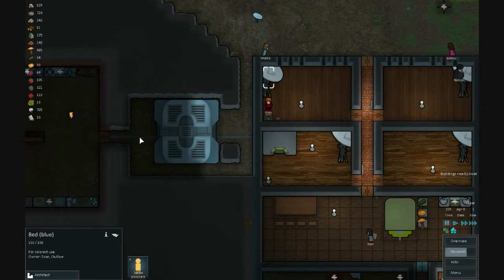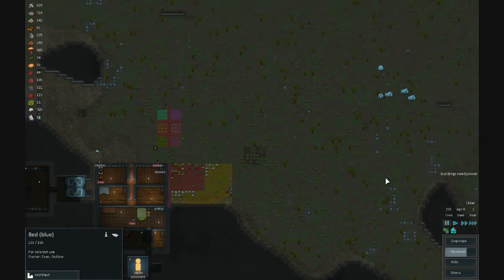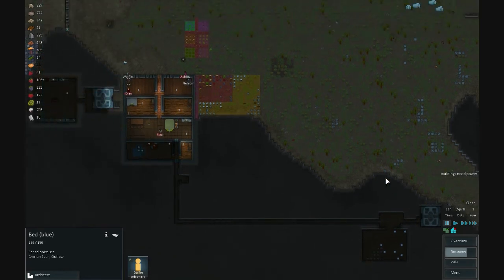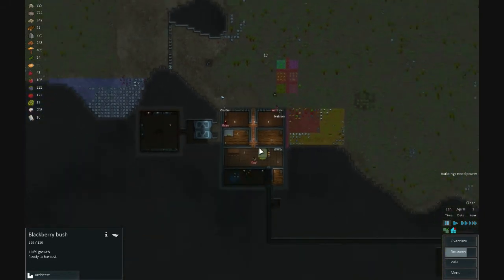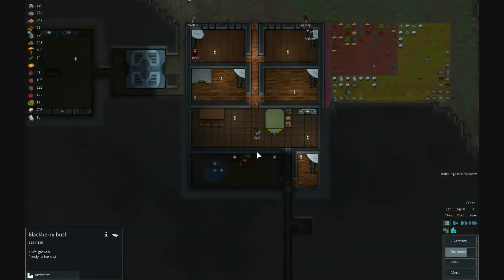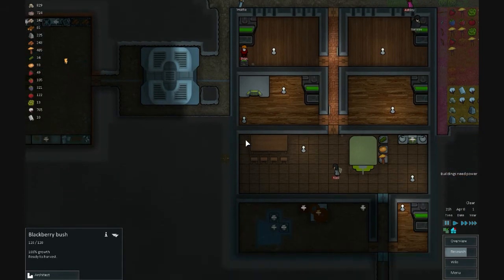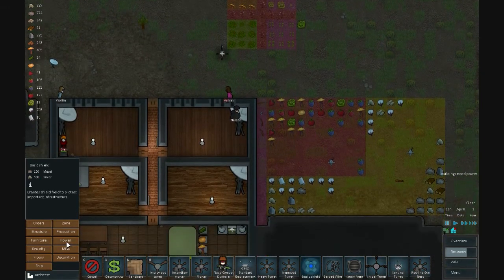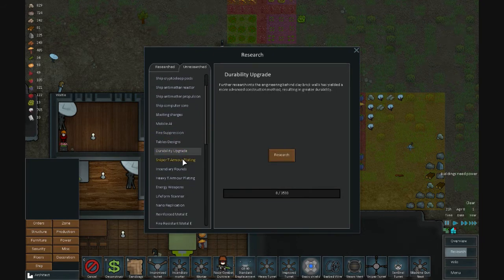To me, barbed wire is useless unless it lines the inside edge of the map where your people don't go, so enemies spawn near the edge and have to cross it. But you could also just build a wall three layers thick around the whole inside — eventually any mob, arachnids or raiders, will get bored if it takes too long to break in and just leave. I'm going to wrap up this video here. There's still a lot I haven't researched yet — design tables, durability upgrades, sniper armor plating for added health.